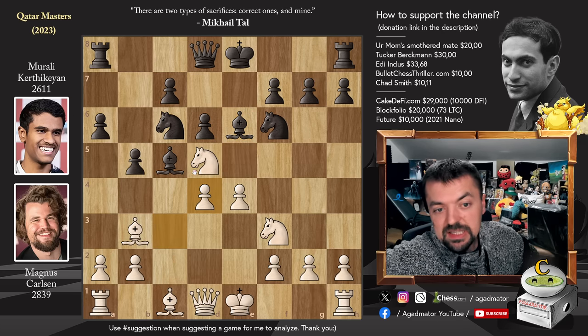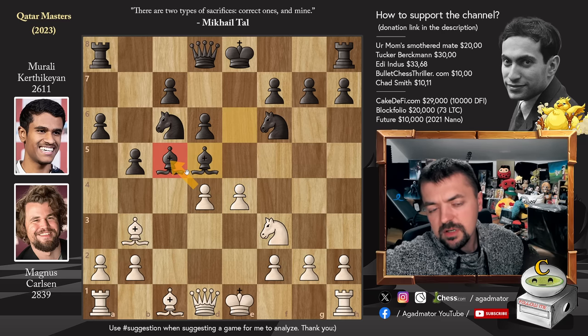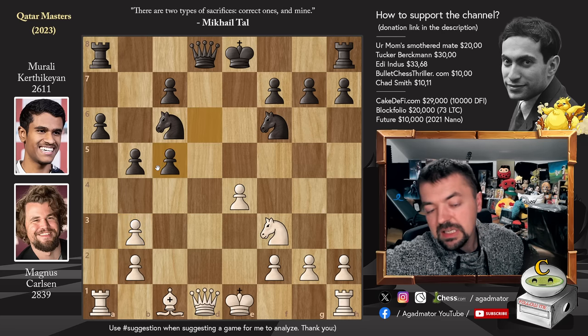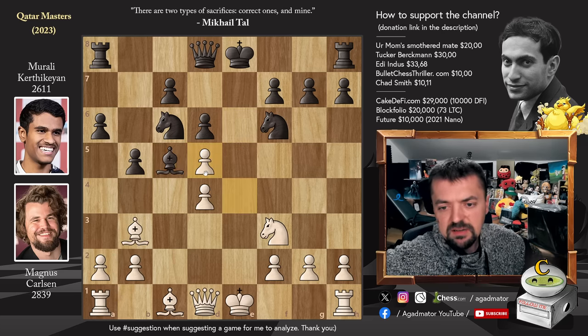E captures, c captures. And now first, bishop captures on d5. We have e captures on d5. If you go after the dark square bishop first, then bishop captures on b3 attacks the queen - a nice little in-between move. Queen captures or a captures, doesn't really matter. D captures, and it's a perfectly fine position for black, if not better. So that's why e captures on d5.